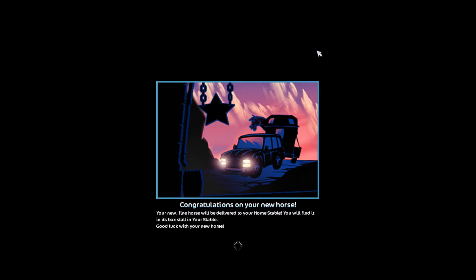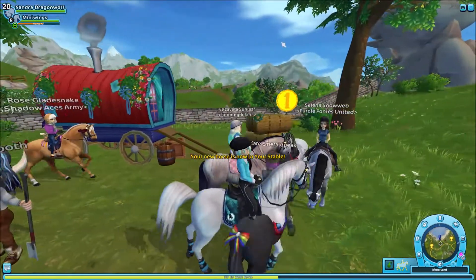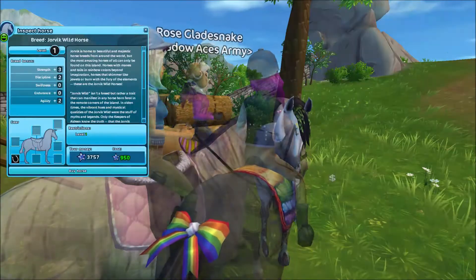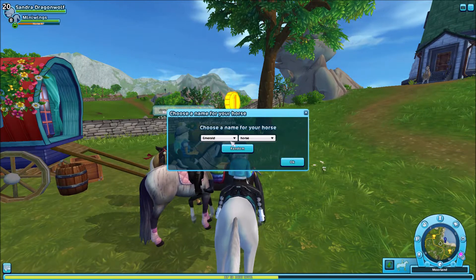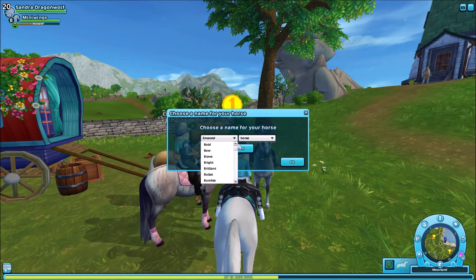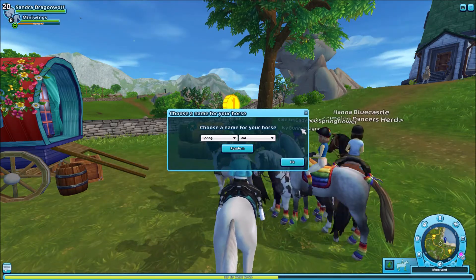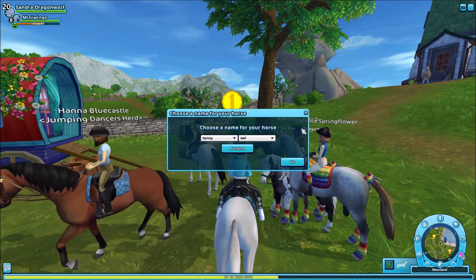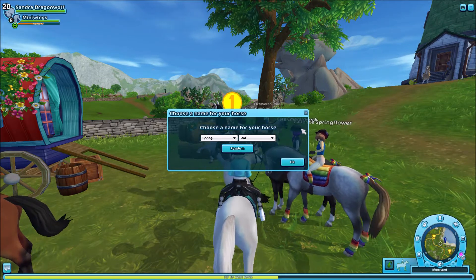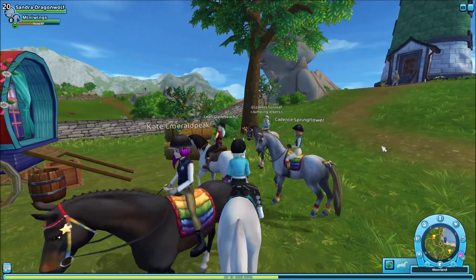Now let's go ahead and grab the other one and buy it as well. I wonder if 'birch' is a name option — it's not, so I've got to figure out a name. For this horse I kind of like Spring Leaf — I honestly don't know why, but I do. We'll go with it for now and change it later if I think of something better. Summer Leaf probably would have been more accurate, but we're going with Spring Leaf.